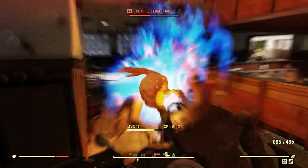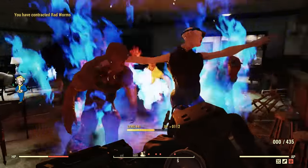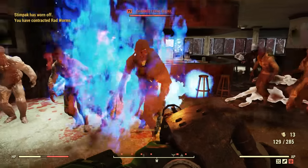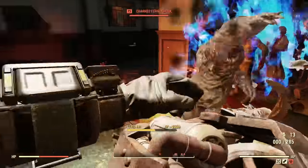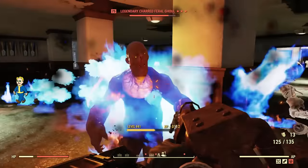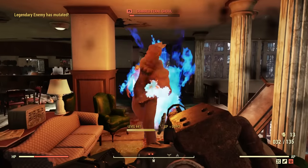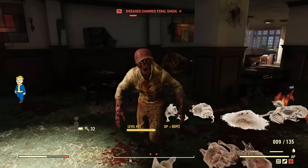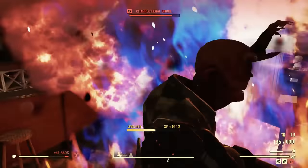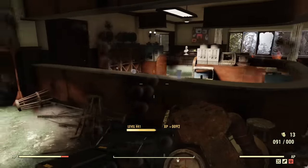You just hold down the fire button and your health is going to stay up — they don't stand a chance. They are doing a bit of radiation damage, that's the only thing. But as you can see, my health is staying up; just the radiation is getting to me a little bit. As long as you're holding down that fire button, you will live. Keep in mind, I do have the Grounded mutation currently so I am doing 50% less damage — you'll be doing more damage than what you're seeing in this gameplay as long as you don't have that mutation.